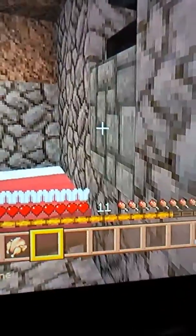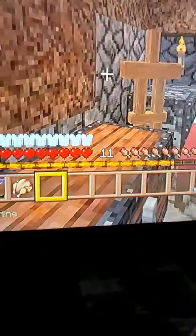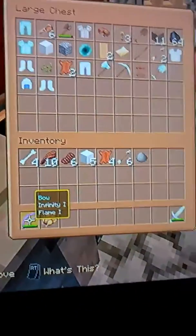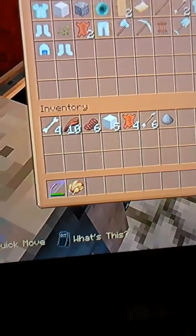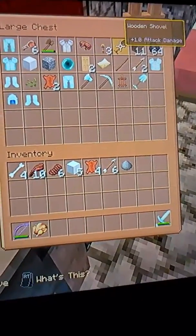I have a little hideout here. I have an anvil built into the wall. Got my bed, armor stand, chest full of stuff. Let's see what's inside of it. So basically we just got regular armor and stuff.